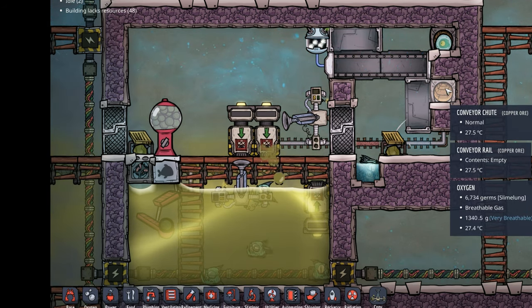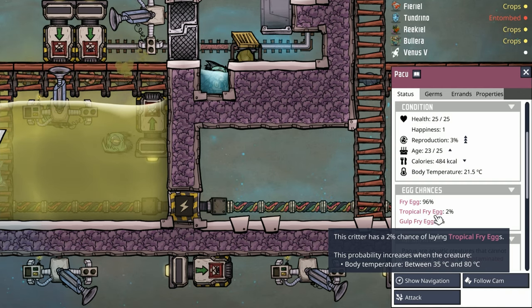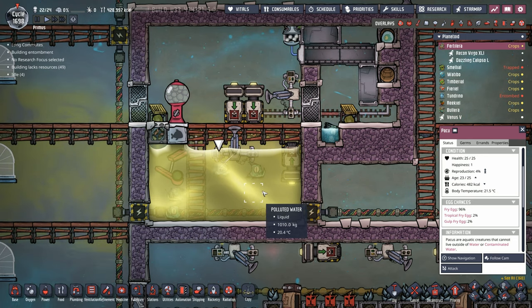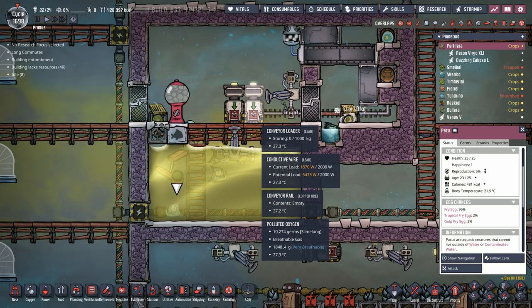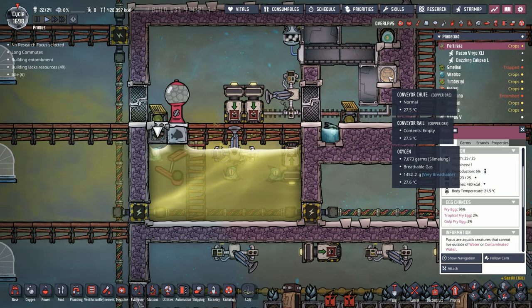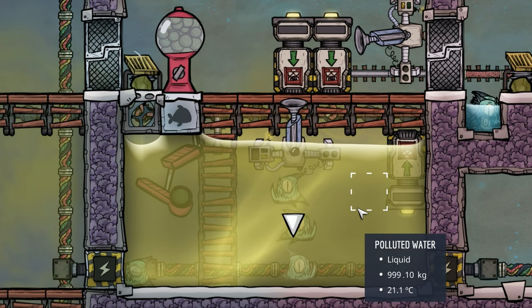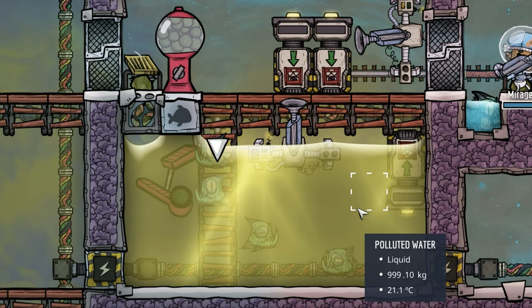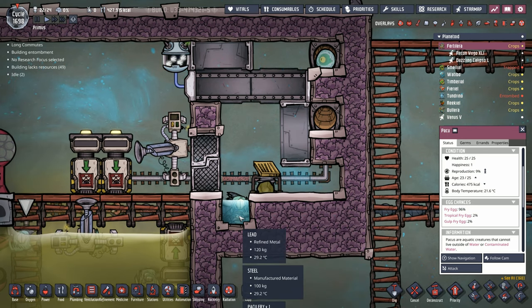You'll notice there are two incubation areas. That's because we don't want any gulp Paku or tropical Paku in here — they have a tropical fry egg chance of 2% and a gulp fry egg chance of 2%. So whenever a gulp or tropical fry egg hatches, it's loaded into this conveyor loader. Here's an example of a regular fry egg just getting scooped up. But if it was a gulp or tropical fry egg, it would come to this conveyor loader, go across these rails, and dump into the other one. We don't want any gulp or tropical in here because gulp Paku turn polluted water into fresh water, and then you're playing around with water versus polluted water and have a huge mess.